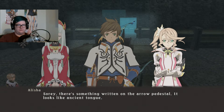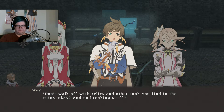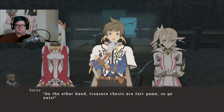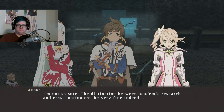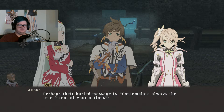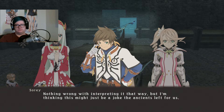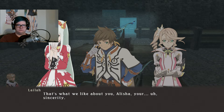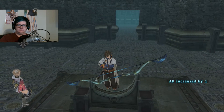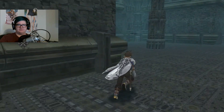Mikleo, get your hands off that goddamn bow — it's mine, I'm coming back for it! Apparently not. There's something written on the arrow pedestal, it looks like ancient tongue. Don't walk off with relics and other junk you find in the ruins, okay? And no breaking stuff — on the other hand, treasure chests are fair game, so go nuts. Very light-hearted, these ancients. I'm not so sure the distinction between academic research and crass looting can be very fine indeed. Perhaps their buried message is: contemplate always the true intent of your actions. But I'm thinking this might just be a joke the ancients left for us.